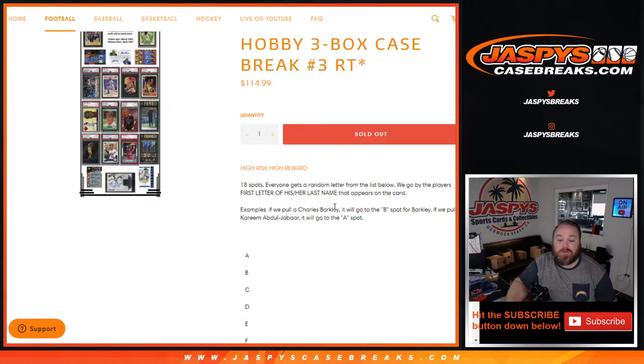So if the card is Charles Barkley, it'll go to the B spot for Barkley. If it says Kareem Abdul-Jabbar, it'll go to the A spot for Abdul-Jabbar. If it happens to be a one-name person like Ichiro or Pele, it would go to either the I or the P. If it's Ichiro Suzuki, it'll go to the S for the last name.